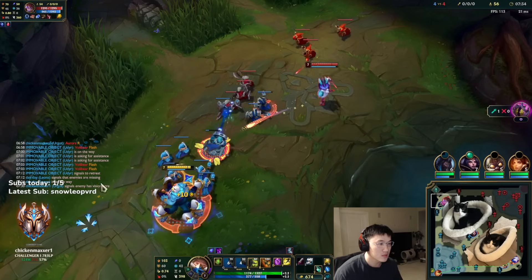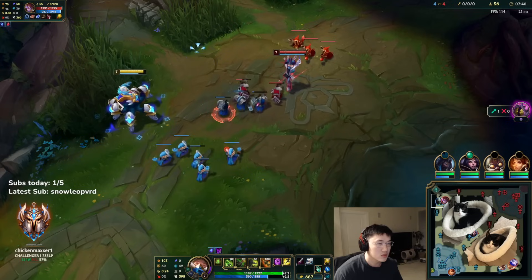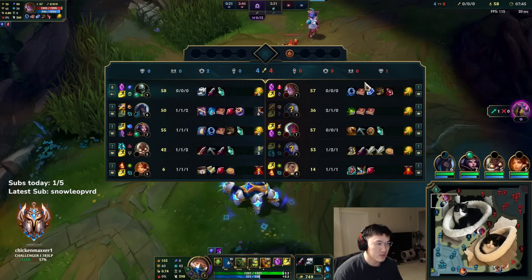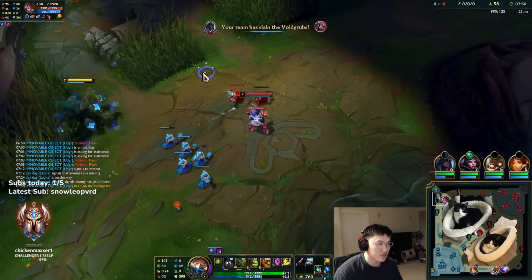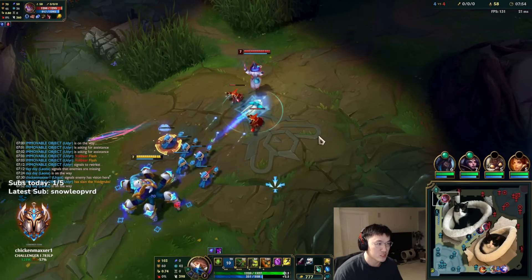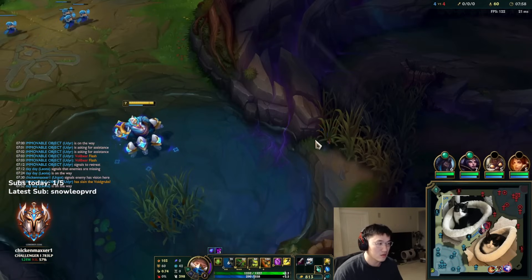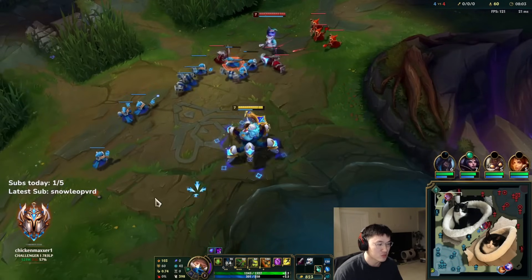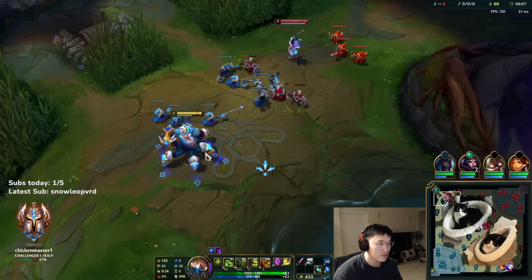Just playing passively here. You really can never afford — especially with this setup — to play aggressive into Aurora. That almost always just leads to you taking terrible trades. Aurora's a champion you kind of have to react to and just play defensively into until you outscale or she makes a mistake and you can look for an E-Flash angle. But if she doesn't make a mistake, you can't force a good trade — she has to be the one that allows you to give the bad trade.